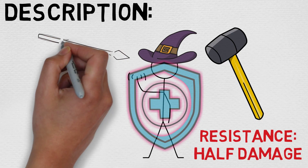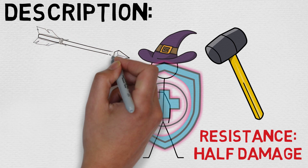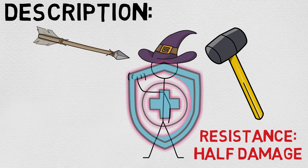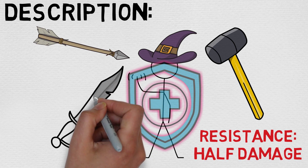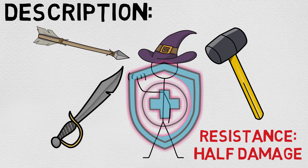The biggest downside to this spell is that it takes up an action, and actions are pretty precious in 5e — you can do a lot with them. One of the things you can do is take the dodge action, which imposes disadvantage on attack rolls against you, potentially making them miss outright. You can also take the disengage action to get away without provoking an attack of opportunity, or the dash action to get away quickly.